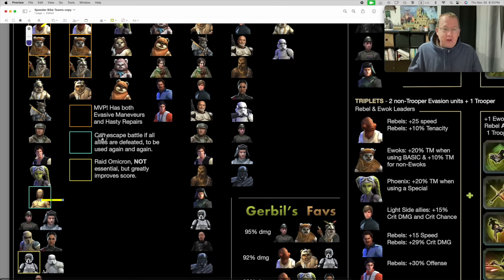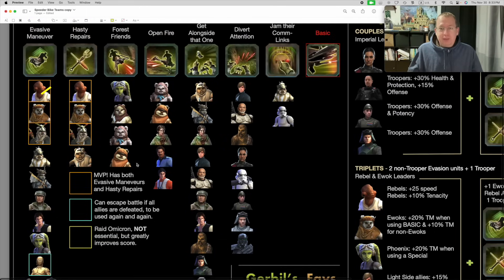C3PO of course is the one who can escape battle. The omicron is down here on scout trooper - it's not essential but it kind of helps.